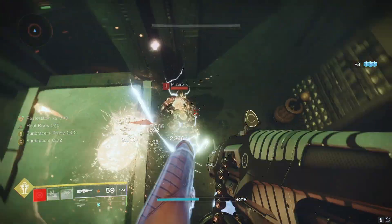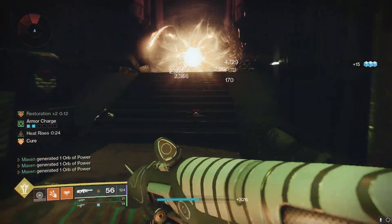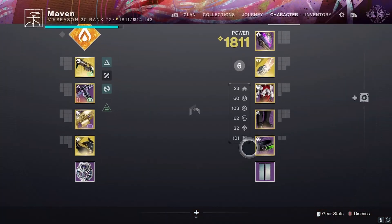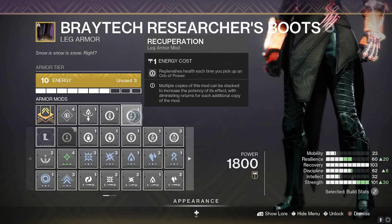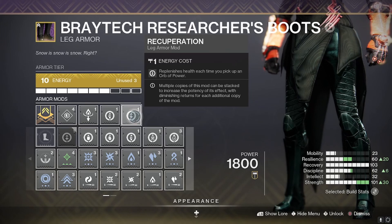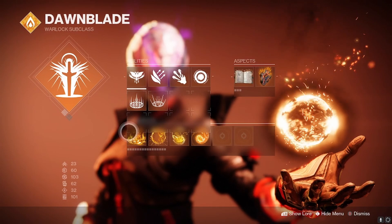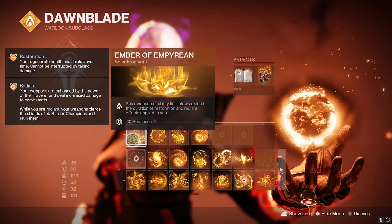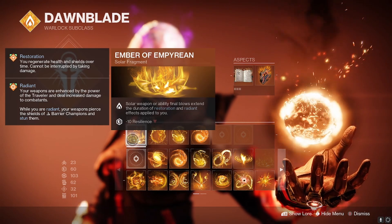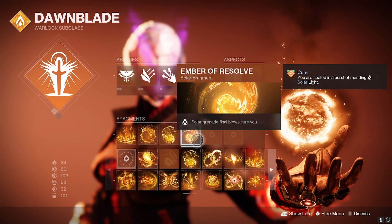I say it in every single build video, but survivability is the key to a good PvE build. Now believe it or not, Ember of Resolve is only our secondary form of survivability. Another secondary form is on our boots — it's called Recuperation. Since we're making so many orbs with Firepower on those grenade final blows, picking them up is going to give us a chunk of health back as well. Our primary way of getting restoration is going to be Ember of Empyrean — solar weapon or ability final blows extend the duration of your restoration. However, cure does not count as restoration, and we are not running Ember of Mercy, so how are we going to get restoration?